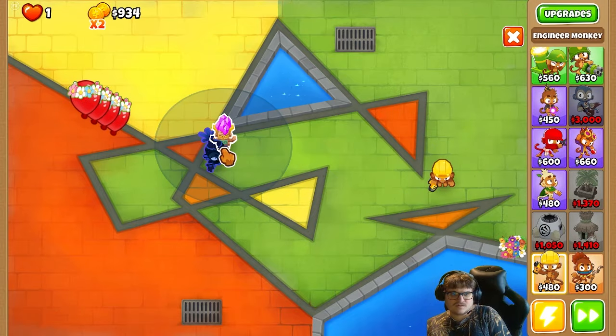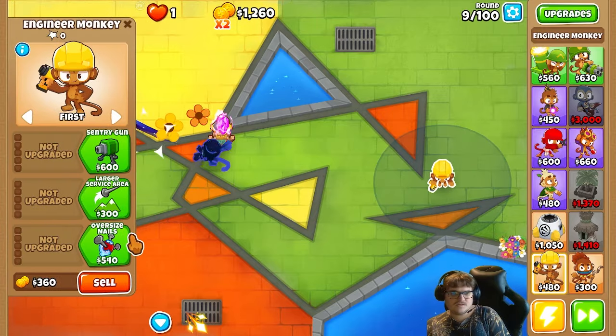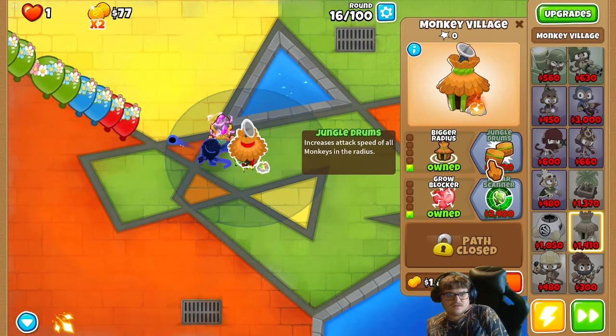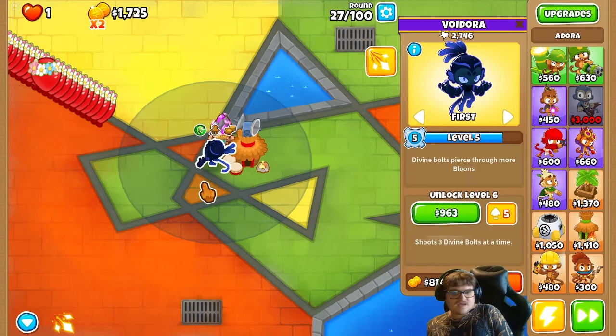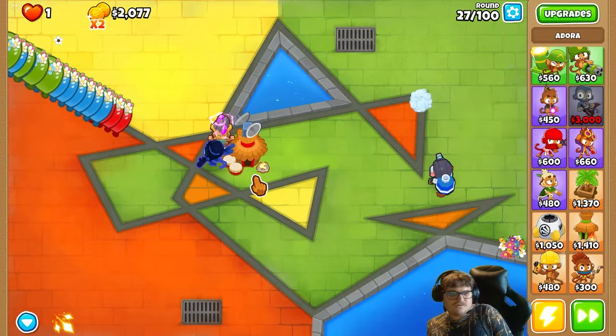We want this one here, and I want this one for more attack speed. We're gonna give this a lot of attack speed. So this one can't pop the pink bloons, the anti-magic bloons.